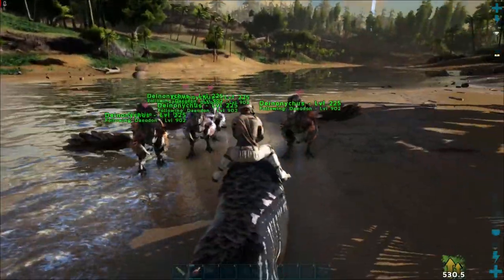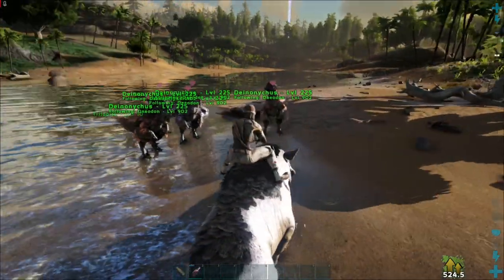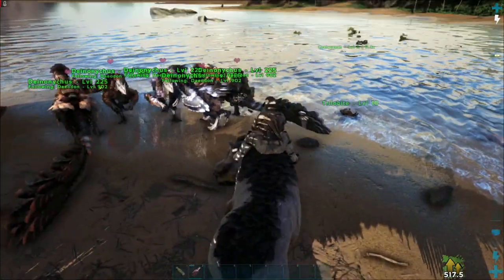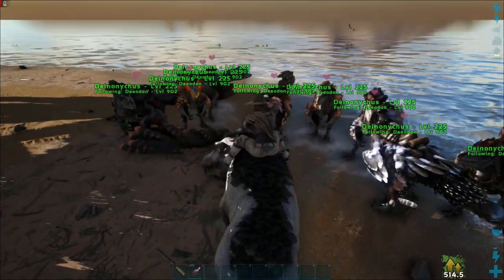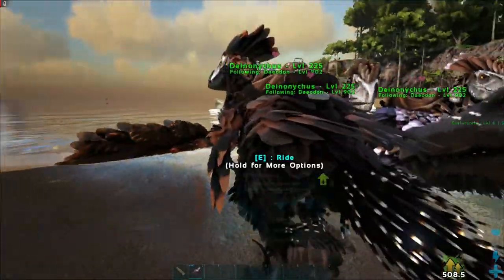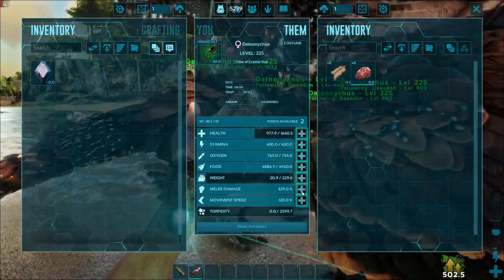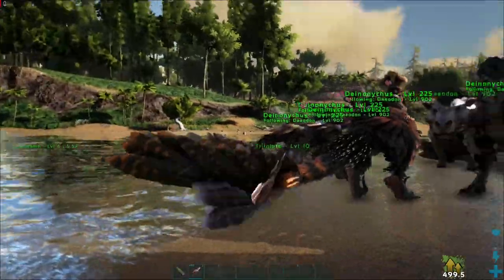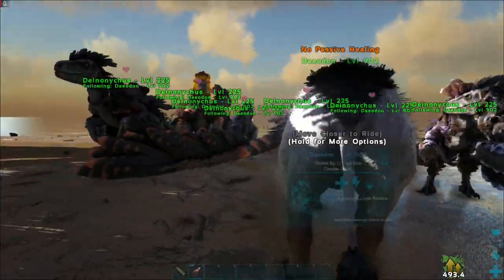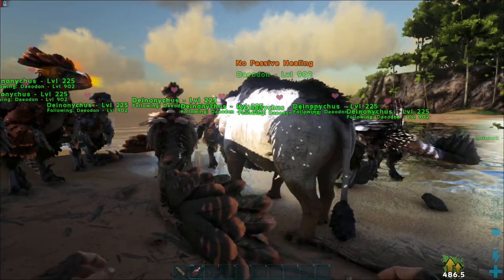Suggestions for the boss fight to give you a breakdown: you don't need good deinonychus. You could easily bring in some mediocre deinonychus. I showed you the stats — they're level 225 but nothing super stellar; their health is terrible at 1.2k. You can easily get these guys to 3–4k health, and damage-wise you can easily get them into the 500s without really leveling or any imprint bonuses. Deinonychus are definitely a useful tame — super cheap, only takes a little to raise them. I'd really encourage you to use these for your boss fights. Deodon is all you need for healing.